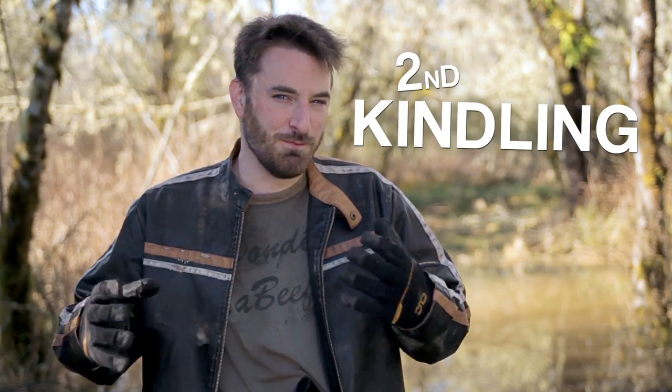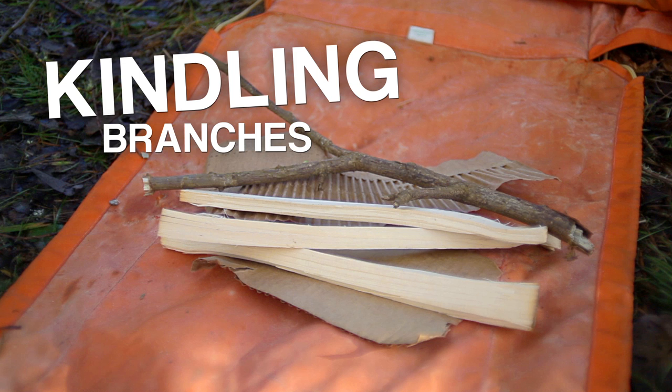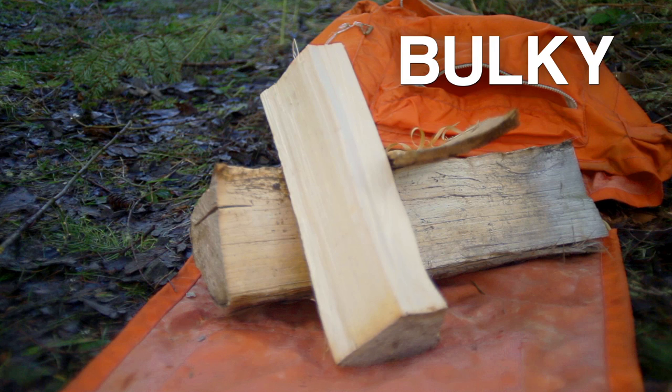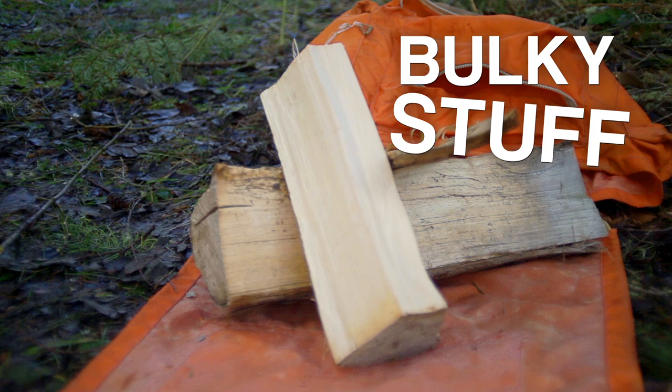The next fuel you'll need is kindling. This is flammable stuff with a bit more bulk to it. You'll need these once your fire is just lit. Branches, cardboard, and smaller split wood work great for this. The last group is larger logs and bulkier items — you'll need these to keep your fire going.